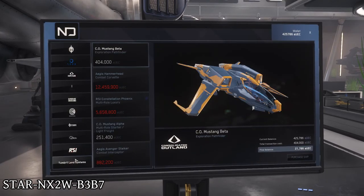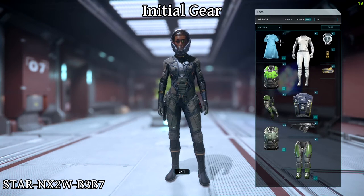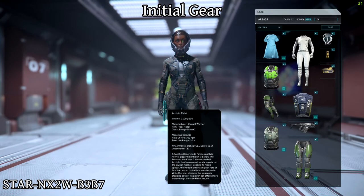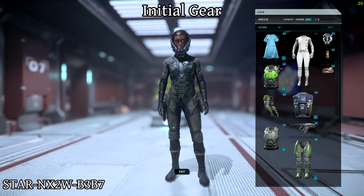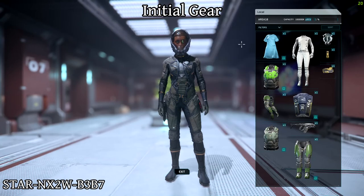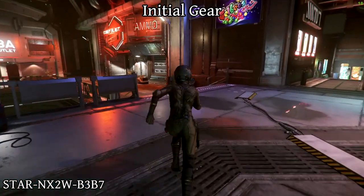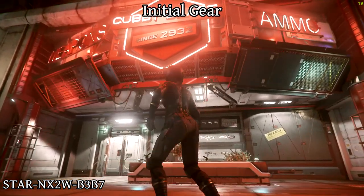When you first start, or after every death, your character will have a basic undersuit and a helmet plus a pistol with one clip of ammo. If you're lucky, you used someone's referral code and got an extra 5,000 credits on top of the basic 1,000 credits that most basic packages have. Either way, it's not much, so what do you do? Well, once you choose a starting planet and spawn in your hab, the best thing is to make sure you have a bit more ammo for your pistol and maybe a Grey Cat multi-tool plus attachments.